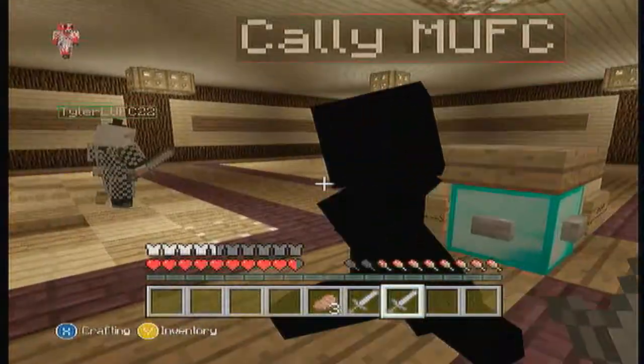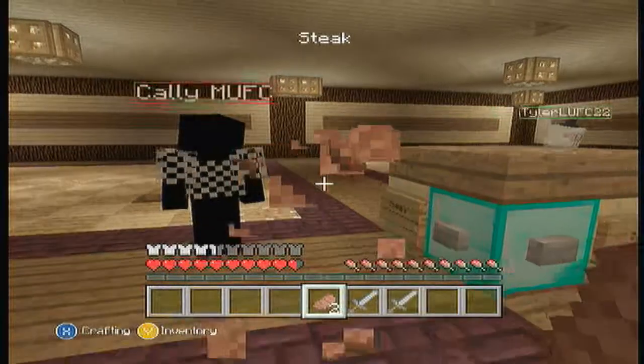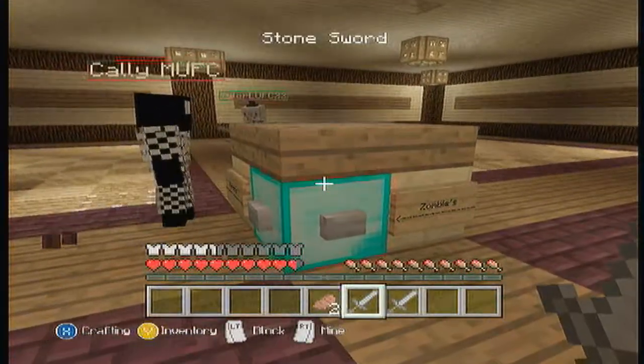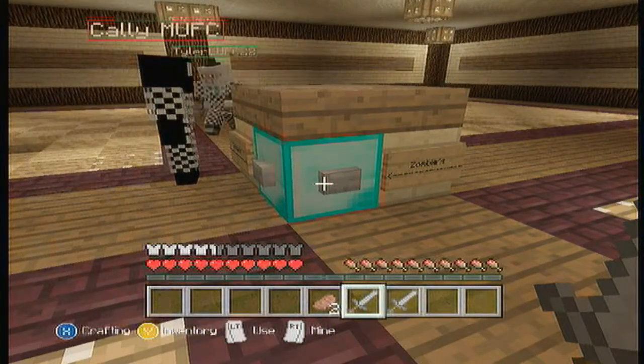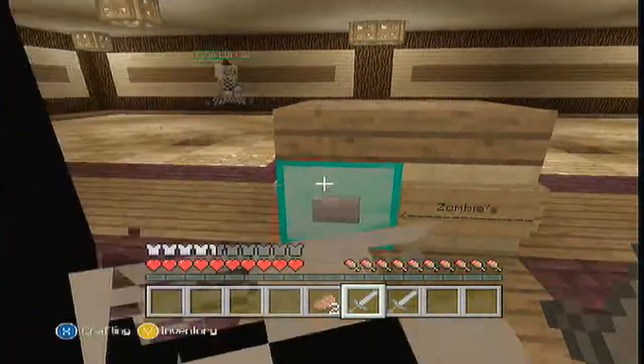We aren't going to cheat. Callie, you haven't got your armour on. For some reason I'm on half a heart. Alright, let's wait. You ready? I'm ready. Guys, I'm on half a heart, I have no idea why. Alright, Tyler, just stay in the middle — it's not that hard the first one.